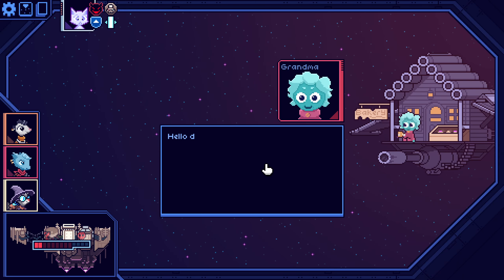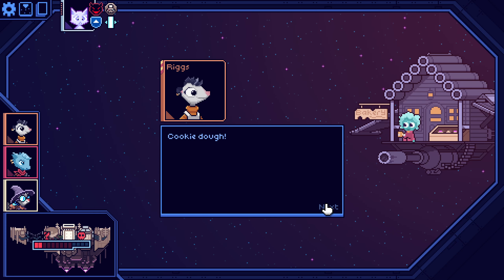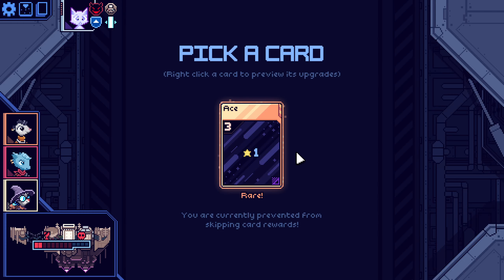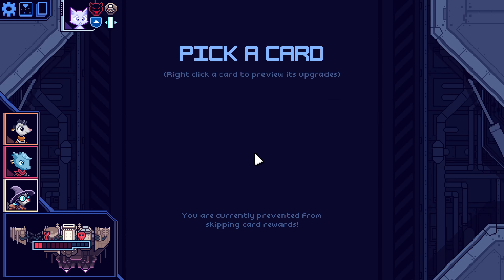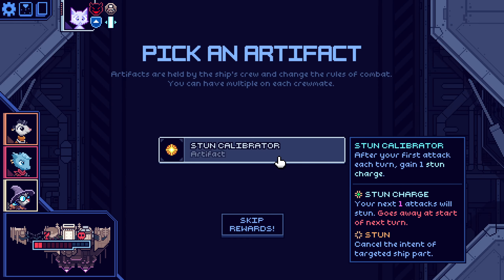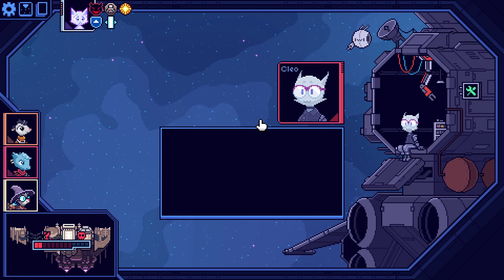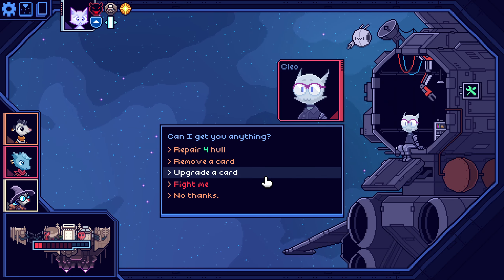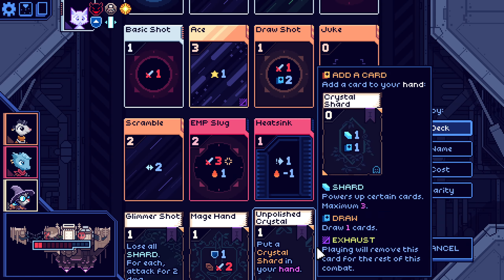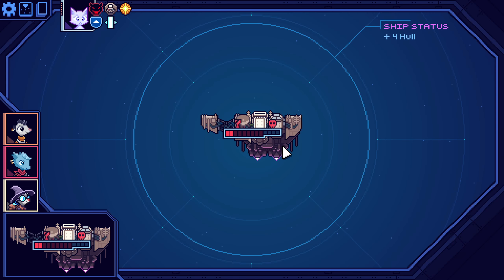Yeah, we will not go for that. Rare card is fine — Ace! Ooh, maybe if we can upgrade it somehow. Stuns are always good. Let's check — can we make it cheaper? Yeah, for two.